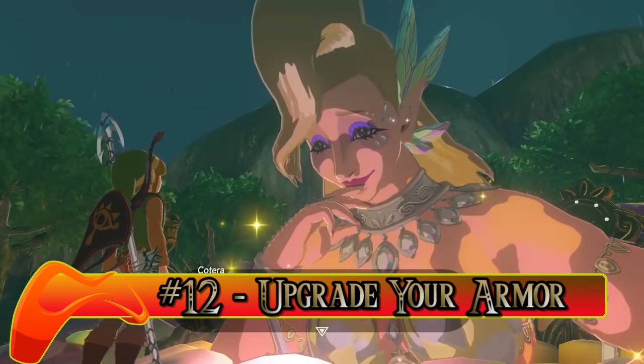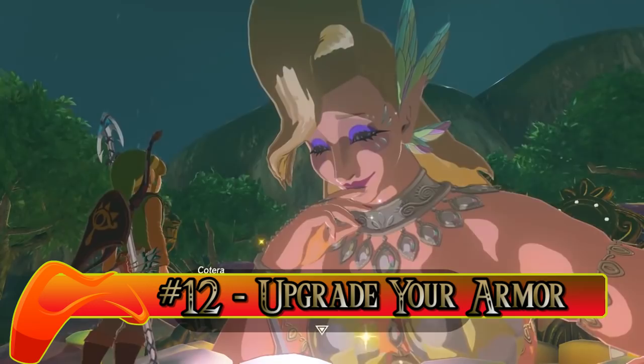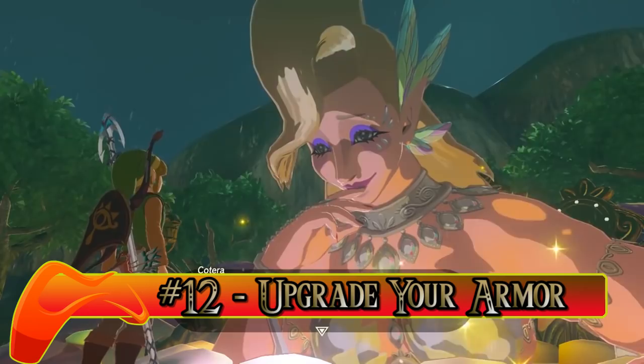Number twelve: Upgrade Your Armor. If you find that your butt is being handed to you one time too many, then you may want to invest in upgrading your armor via the numerous fairy fountains across Hyrule. Cough up some rupees and one of these lovely ladies will buff up your gear.